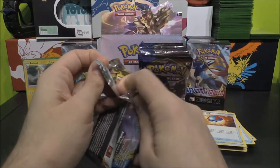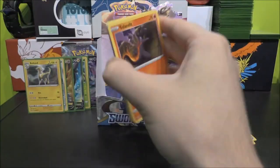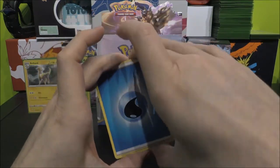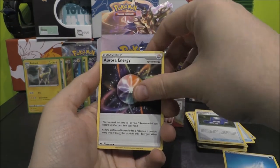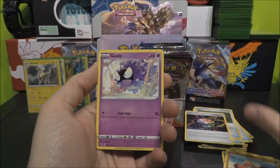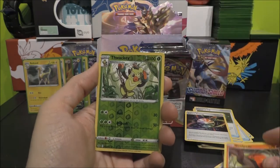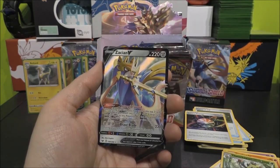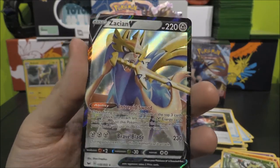Next up we've got the Lapras VMAX variety. Let's grab our four. Straight away — Water! Okay, that worked. Water Energy, Pokégear 3.0, Aurora Energy, Ferrothorn, Salandit, another Clobbopus, Gastly, Rookidee, Sizzlipede, Thwackey as our Reverse — and a Zacian V coming in! That is very, very nice indeed. Very cool.